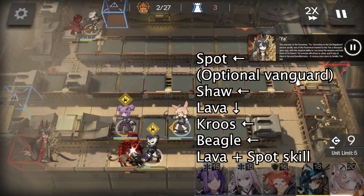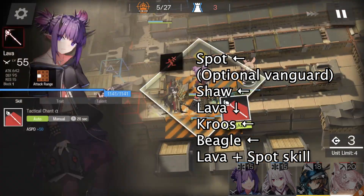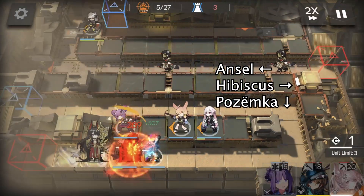And finally, Beagle facing left. After deploying Beagle, we use Lava's and Spot's skill. Then we deploy our primary healer, Ansel, facing left, to heal the frontline.